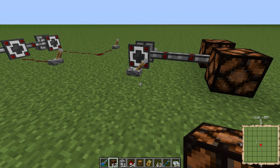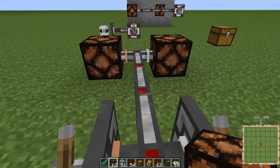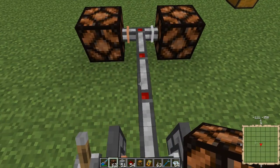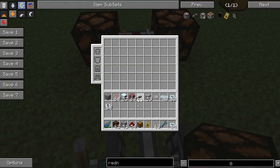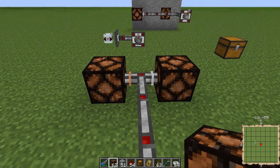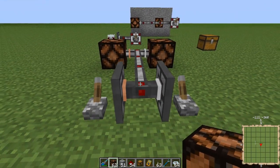This cable works similar to the bundled cable from Red Power 2, but it's a lot better. If you're not familiar with bundled cable, don't worry — I'll explain how to use this. This is what it looks like in the world and in your inventory. What this cable does is carry redstone signals, and it can carry up to 16 redstone signals.